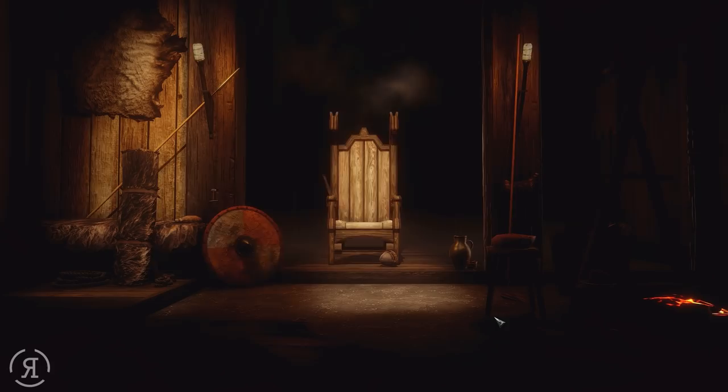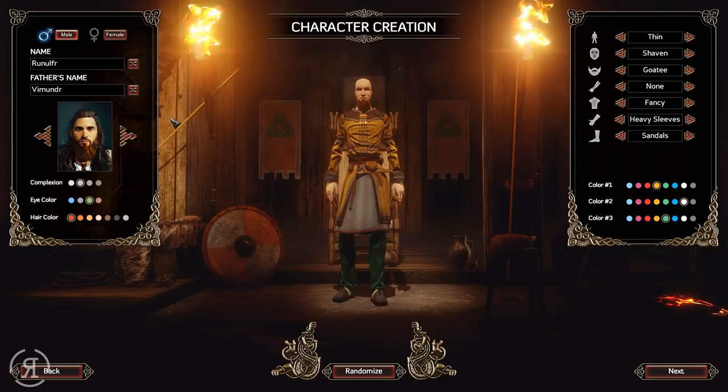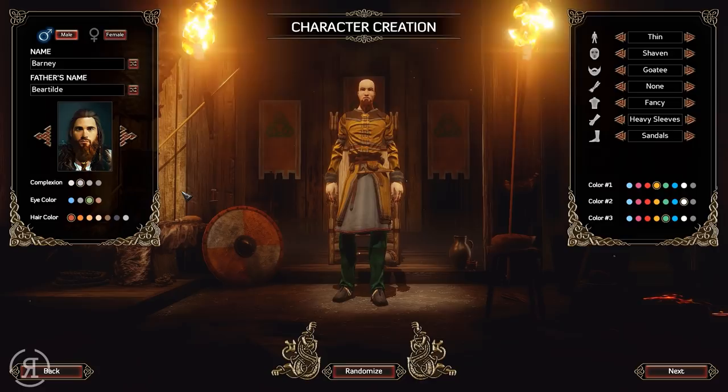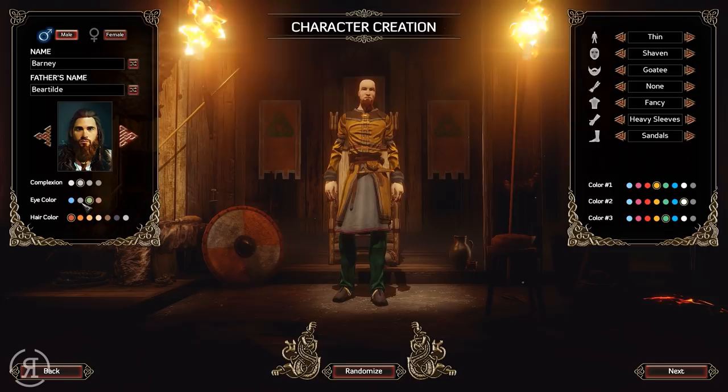Let's start a new game right here because no doubt there have been many changes and I'd like to see what they are. We are going to be playing as a male and we're going to be calling ourselves Barney - yes, Barney Bertild - because that is a well-known character on my channel. Let's have a look and try to get the best portrait ever. I think this one is absolutely fine. What about the eye color? Let's make the eye color gray, like the sky.